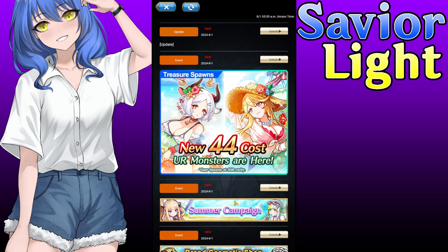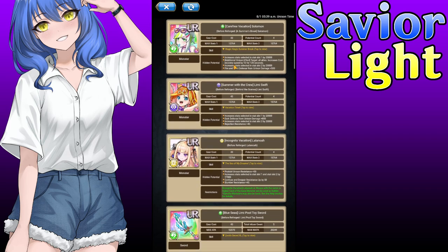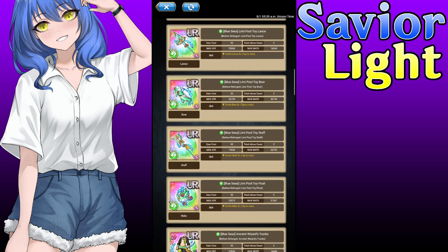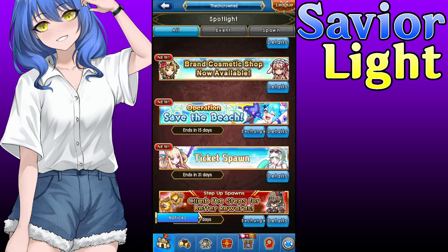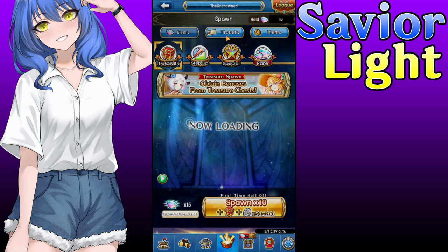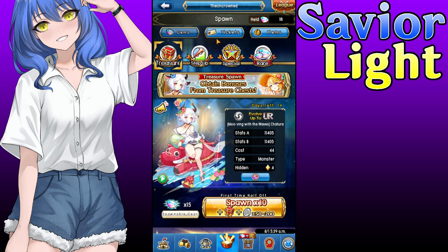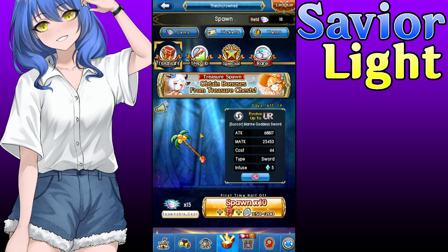We also got the summer campaign going on as well. You guys can go ahead and use those tickets to see if you get lucky and get some of the monsters that are part of the lineup you can see right here. There's also some Harmony Gears World 2 and some Zenith related skills. To find your ticket spawns, just go over to the ticket section — I can't really click on it right now because everything was still loading.